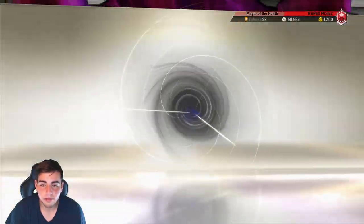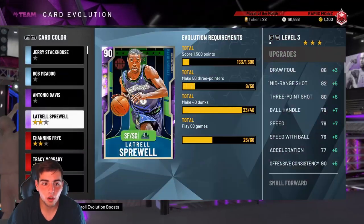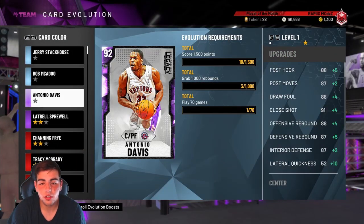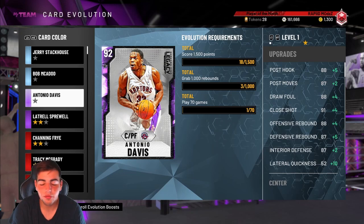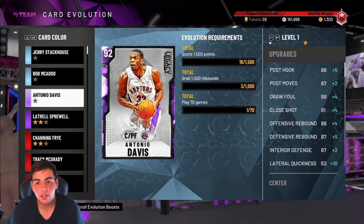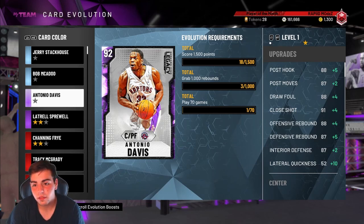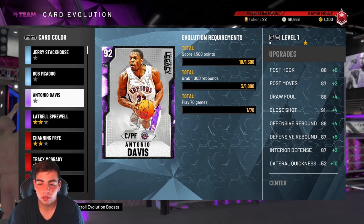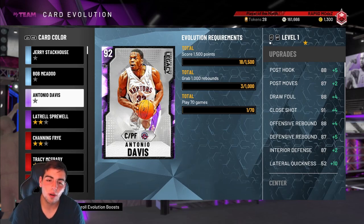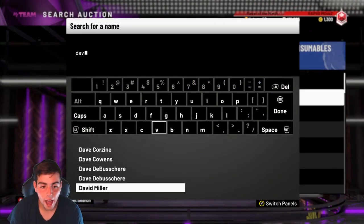Let's check out what his evolved stats are — I haven't even looked at it yet. So 1,500 points — 20 times 5, 5 times 10. You need 150 games with him just for the points in single player triple threat, plus 70 more games. That's a lot of grinding. We got offensive rebound up to 88, post moves and post hook plus 4. His shooting stats don't really go up, but he's so good.